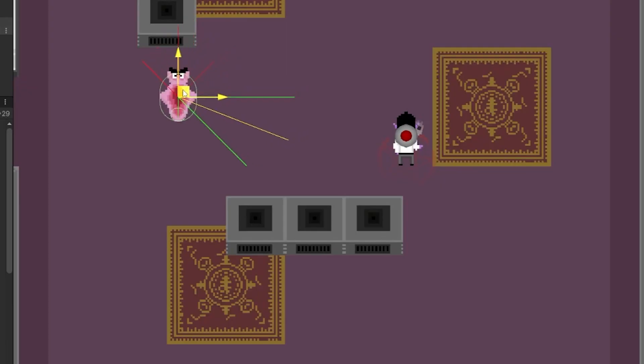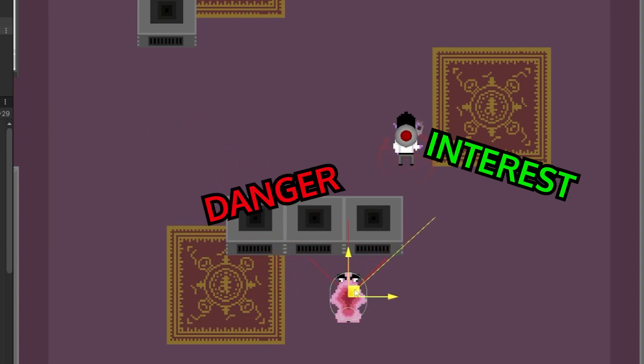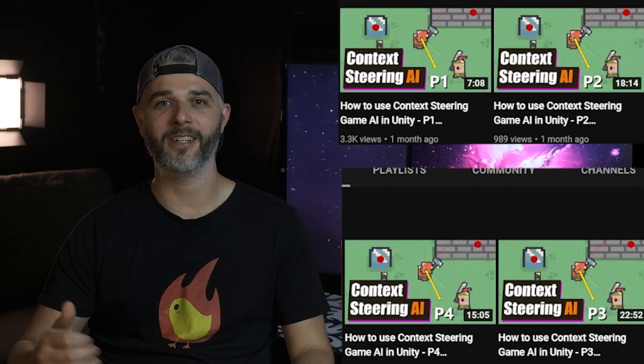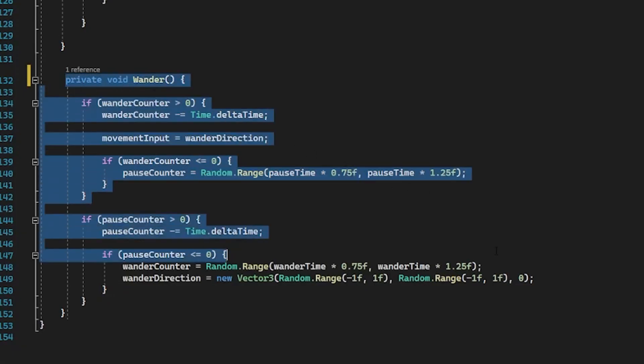So we're going to move on to the second method, which is context steering. This technique essentially uses probes all around the enemy to determine whether there are areas of interest or danger around them. You apply some math and determine which probe to follow. Thankfully, we don't need to fully understand this — we can head over to Sonny Valli's YouTube channel, as he has a four-part series that makes this super simple. We'll add just a few modifications like a wander script and the ability to see players for some enemies.